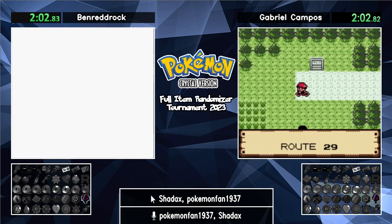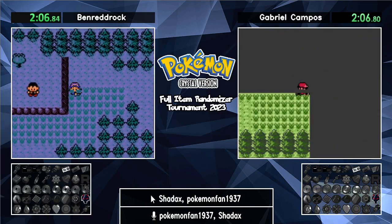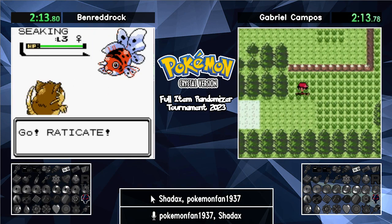We are immediately going to go back to Professor Elm to get the item he gives. It's usually a Master Ball in vanilla, but it's now a Rare Candy. Another nice feature is the Super Repel he has now.